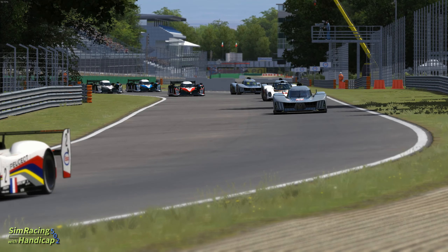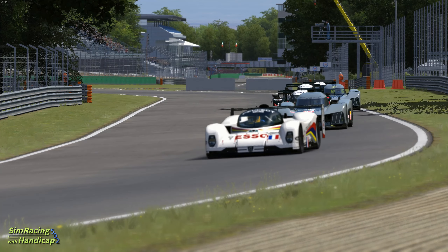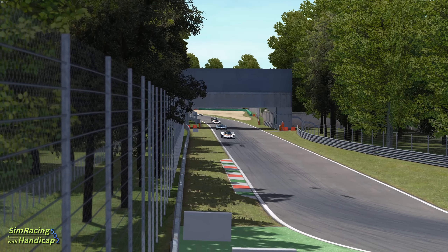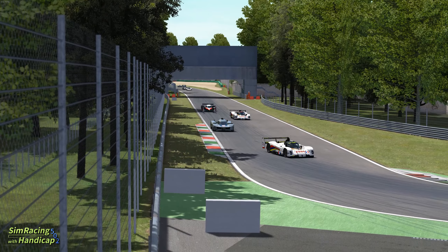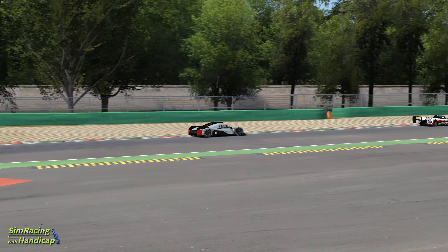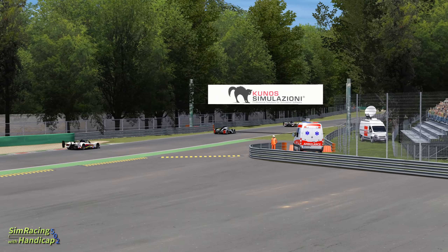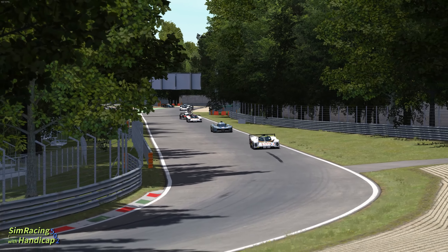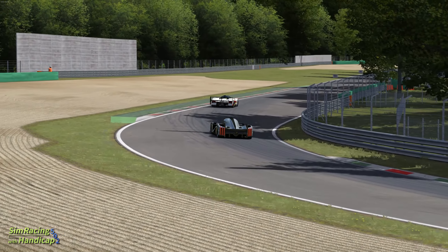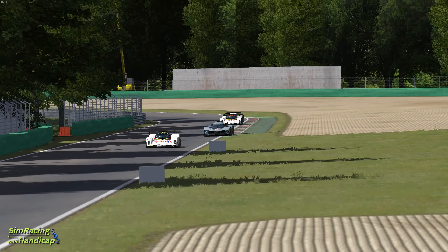Hello and welcome back to the simracing channel where nothing is impossible. It's Florian for simracing with the handicap 502. As the Peugeot 9x8 recently had its first race at Monza, I thought let's compare the new hypercar, which is supposed to win the 24 hours of Le Mans in the upcoming years, with the two sports prototype racing cars Peugeot made so far. These are the Peugeot 905 and 908.